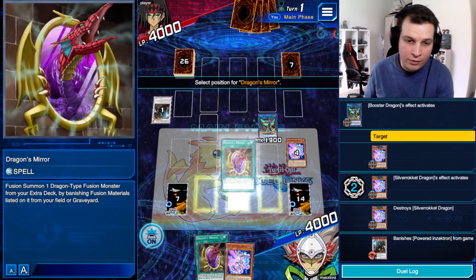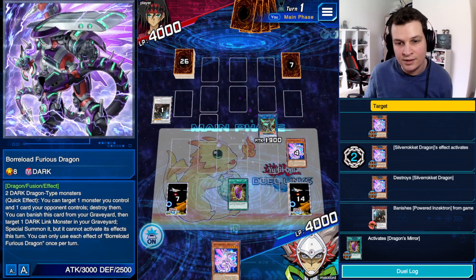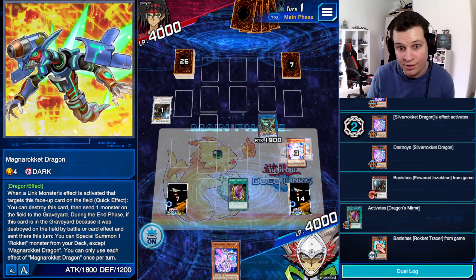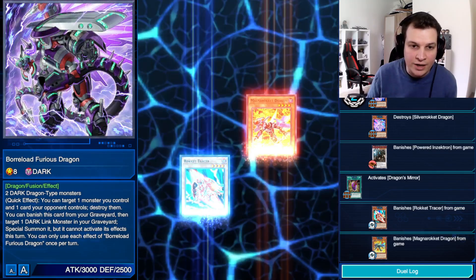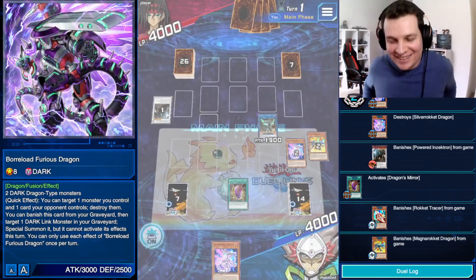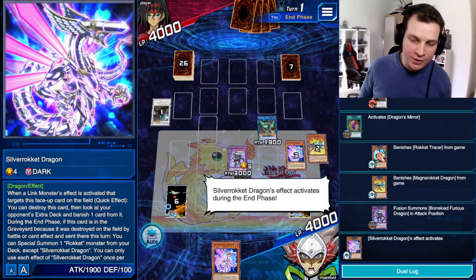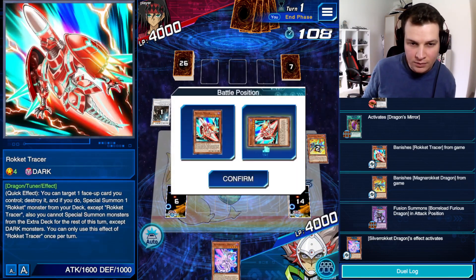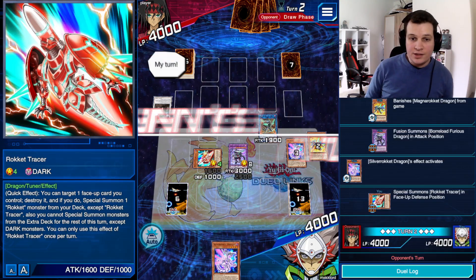I destroyed Silver Rocket, but I can still activate a spell card. Dragon's Mirror — banishing Tracer and Magna Rocket, the two rockets I have not destroyed — in order to go into Borrelord Savage Dragon. Furious — god damn it, wishful thinking. And that's the end of my turn. Silver Rocket is going to float into Tracer number two. Going to play in defense just in case. I think that's a pretty good turn.